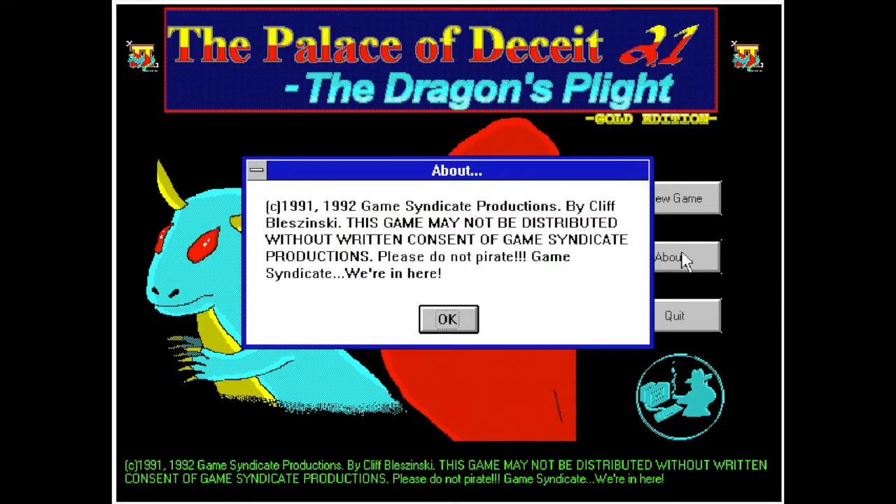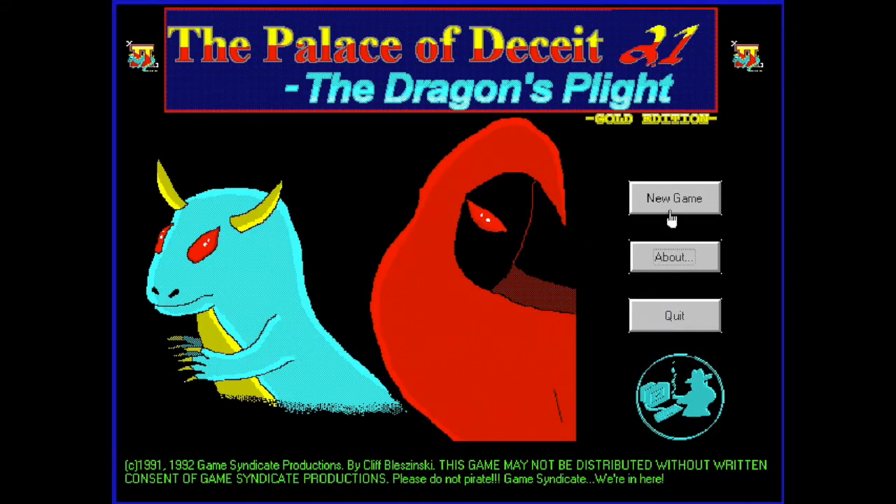So if we click about, 1992 tells us basically the same thing at the bottom. Please don't pirate this game. Your only option is new game or quit — no options, no other menus. There is no music in this version; I don't believe there was in the original. And very little in the way of sound, so when we start this new game up I'm going to lay down a track so you guys aren't bored just listening to my annoying voice. Let's get started with new game and see if I remember how to play.